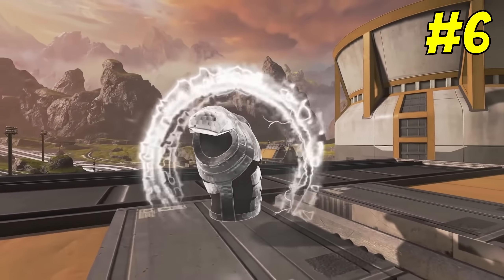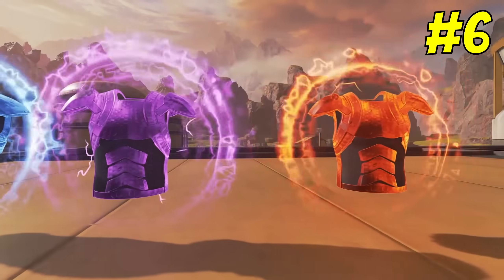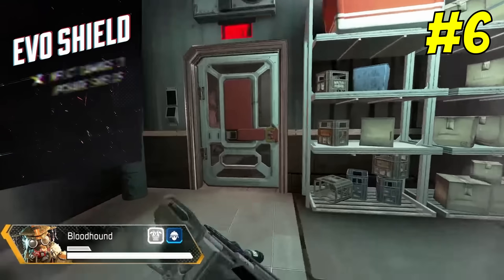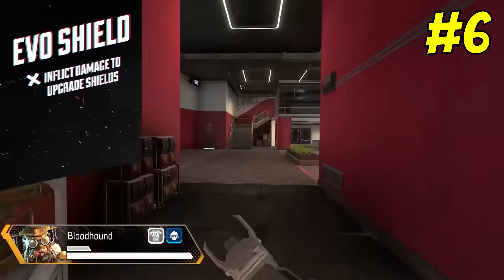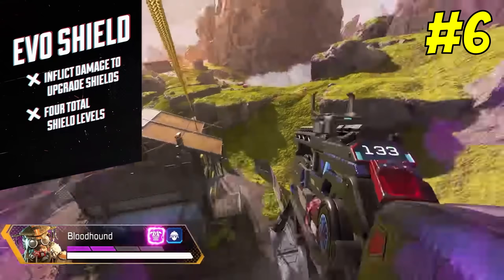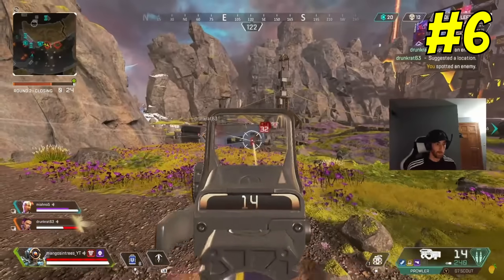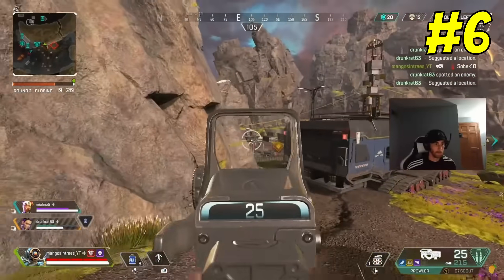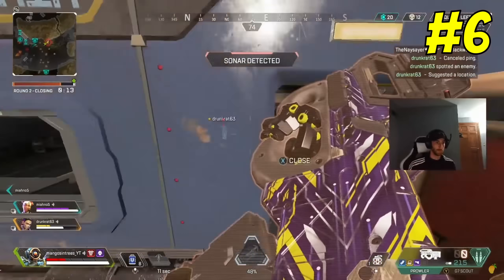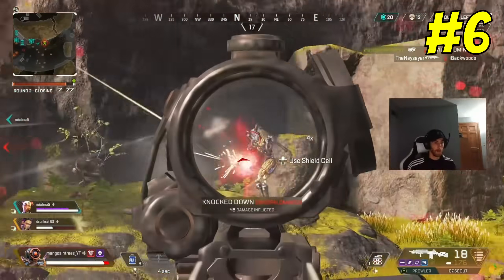Number six: at the beginning of season six, Apex decided to change the armors. Specifically, they lowered all of the armor intervals by 25 — white was now 25, blue was 50, purple and gold were 75, and red was 100. If you were around during this time, you would know that this change was very short-lived. I can't remember how quickly they reverted this change, but I want to say it was within one to two weeks. The game felt significantly different. I think Apex, with its normal time to kill, is what helps make Apex feel like Apex, so I'm super glad they changed this armor back.